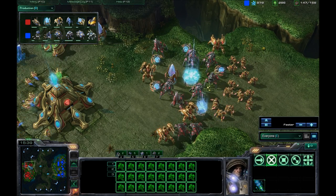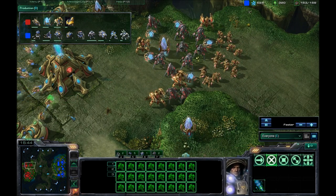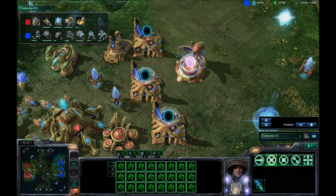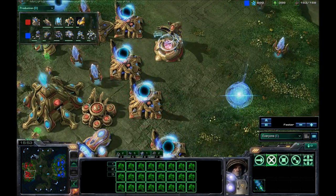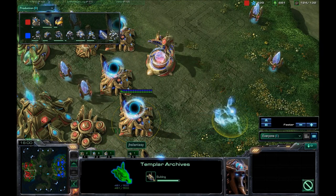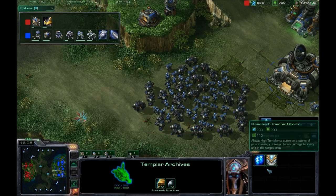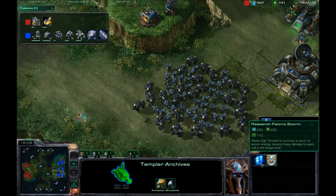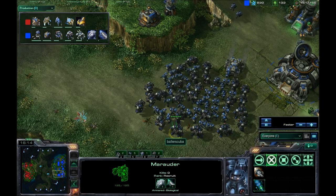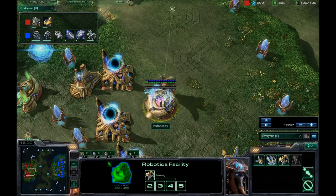Colossi are good, but High Templars, I always thought, were better. Against a Marine-Marauder Ball like that, against Terran players, I would always recommend going for the High Templars first. And it does look like he is going to be going for the Templar Archives here. So we should be seeing High Templars coming out of him. Is he going to be researching Psionic Storm? He definitely should — that is what you would use them for.